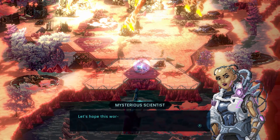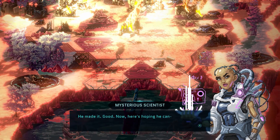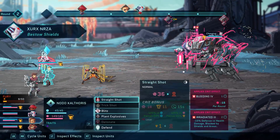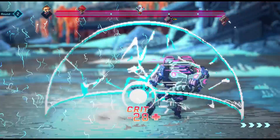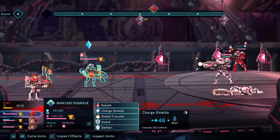Star Renegades is ultimately broken into four worlds. Each is procedurally generated upon visiting, but some constants remain. Elements such as a day and night cycle, which limits your traversal of the world, need to be taken into consideration at times, which forces you to study your surroundings and prioritize which path is the best for each run.